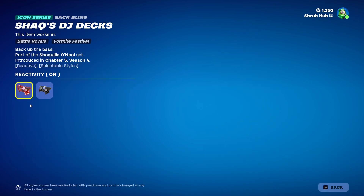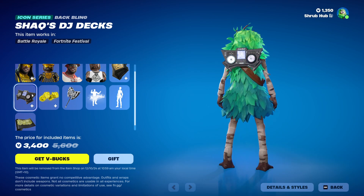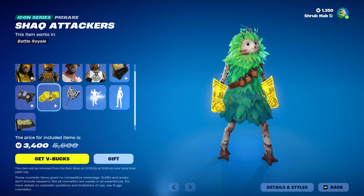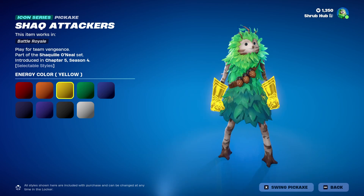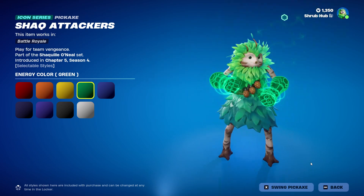He comes with the Shat DJ Jet backbling. When you turn off the reactivity, it has the exact same one as the Skin. Then with the Shat Attackers Pickaxe — this comes with Super Shat. You can make it any colour, or make it green. You can see it has a pretty nice splash.